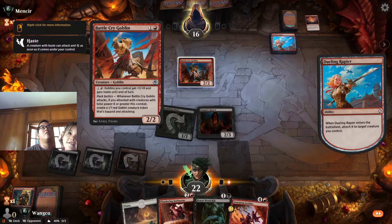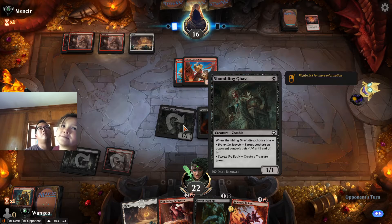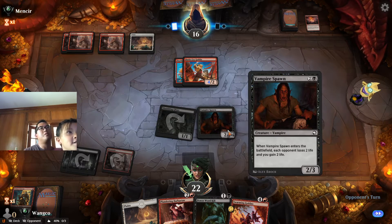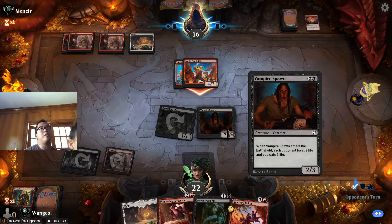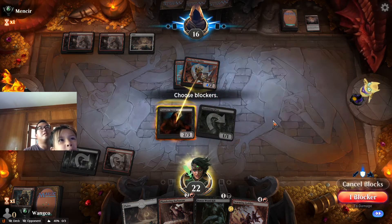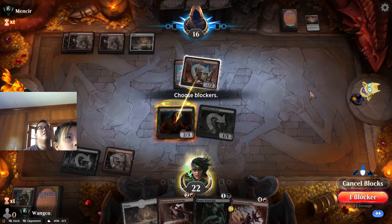When Vampire Spawn enters the battlefield, each opponent loses two life and you gain two life. This is a first strike — wait, they can pump it, right?